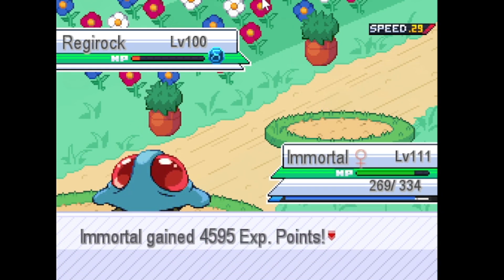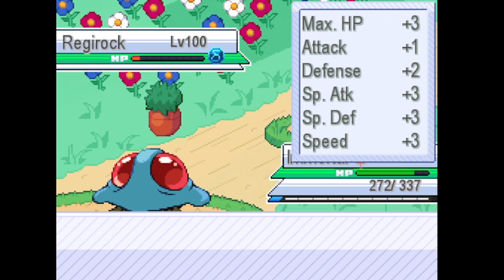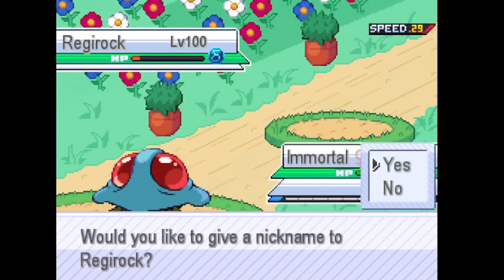It was a bit tedious, but we got through with catching this thing after I don't know how many bolts, and I ended up knocking out my Delta Scizor. It has Fissure and Recover, which is somewhat annoying. It didn't get to hit Fissure, but the Recover part was annoying. But we ended up catching it.